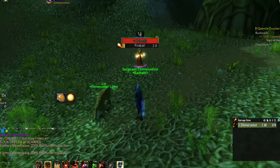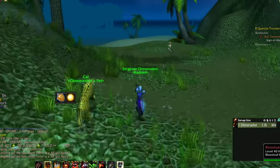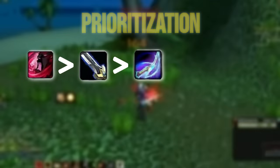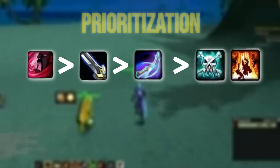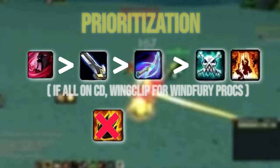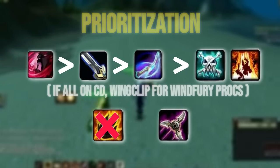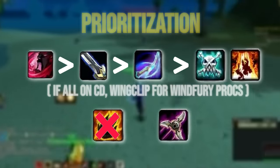The Melee Hunter doesn't necessarily have a rotation. Rather, it has a priority system with us occasionally weaving in additional spells based on the situation. We want to prioritize using Flanking Strike, then Raptor Strike, then Carve if we're using the rune, and potentially a Feign Death into Explosive Trap if there are 3 targets or more. Trap weaving Immolation Trap on single target is a meme and is not worth it. It's also possible to weave in Multi-Shot if you have more than one target at range, but only if both Flanking Strike and Raptor Strike are on cooldown.